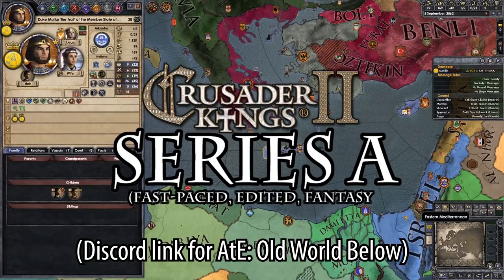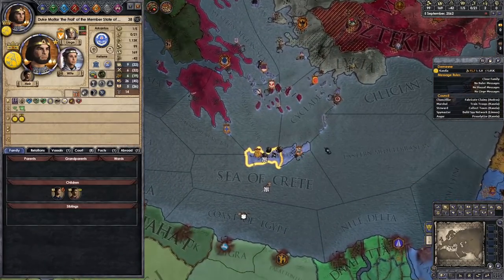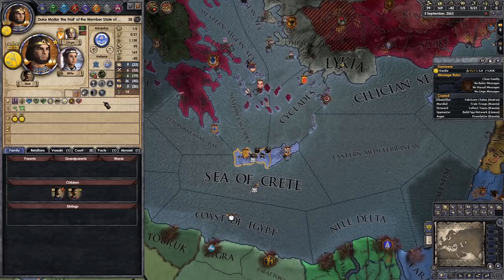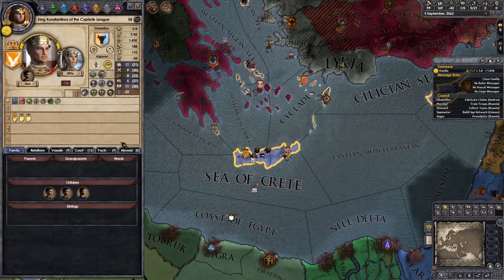Welcome back everybody to the adventures of Duke Malta the Frail of the Cypriot League. Today we take the Cypriot League. In between episodes the devs pushed an update which will add a few more mechanics to the confederation government type.